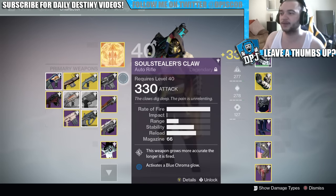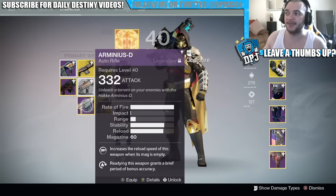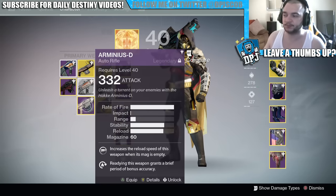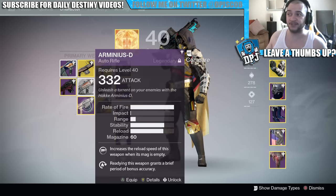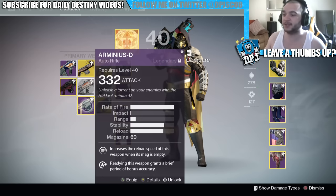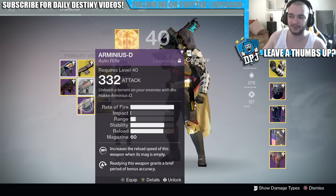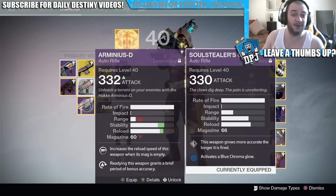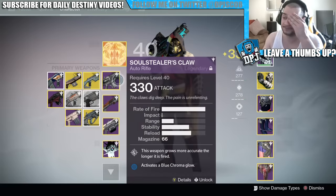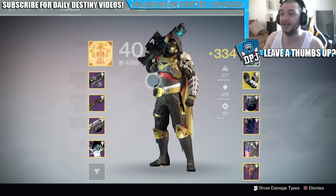There's another weapon called the Army of One - a gunsmith weapon. If you can't get the Soul Stealer's Claw and haven't got a Dark Ring of Passing, this is probably your best bet from a gunsmith package. Mine has terrible range but decent stability - actually better stability than my Soul Stealer's Claw. But my Soul Stealer's Claw has Persistence, so the longer you fire, the more accurate it gets. I still prefer the Soul Stealer's Claw despite it being harder to handle.